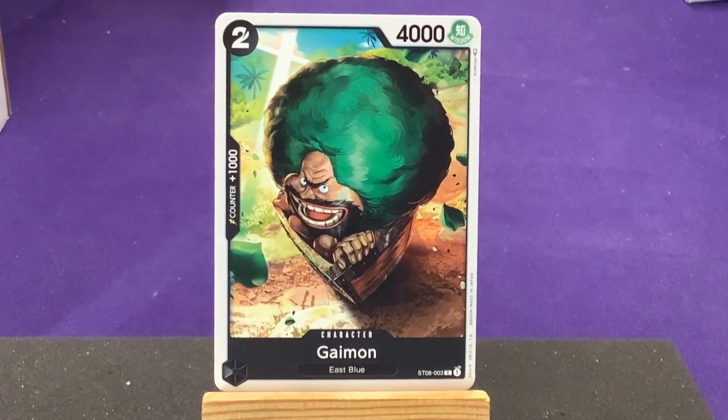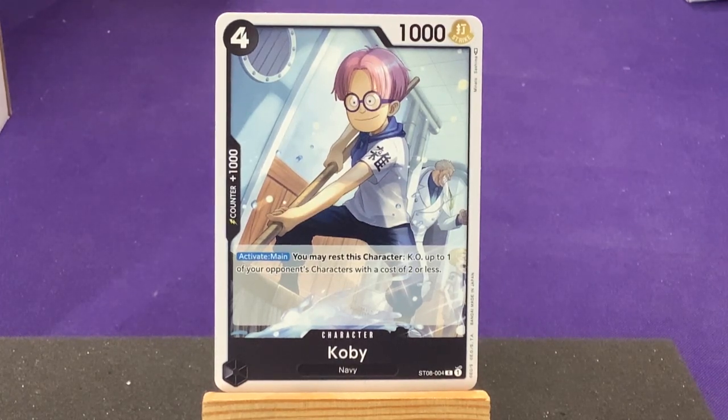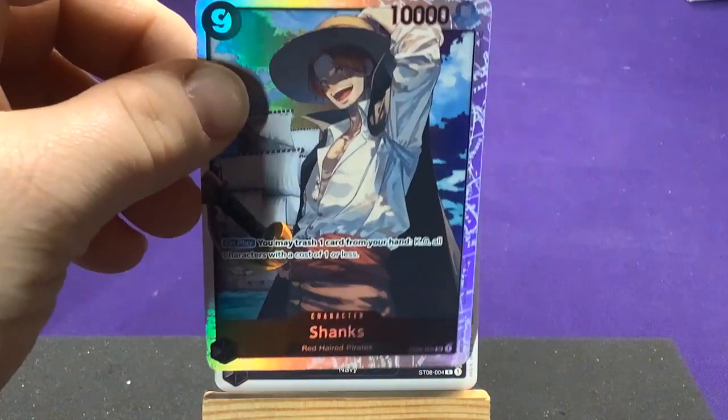Up next we have Gaimon from the East Blue — one of the first people Luffy runs into when he leaves the island. Very basic character, but you always need those in the deck. Up next we have Koby, who is part of the navy — four copies of him as well, with Garp visible in the background art. Active main: you may rest this character — if one of your opponent's characters has a cost of two or less, this works really well with Uta, since she can reduce cost and Koby can take out a character that was maybe cost four.